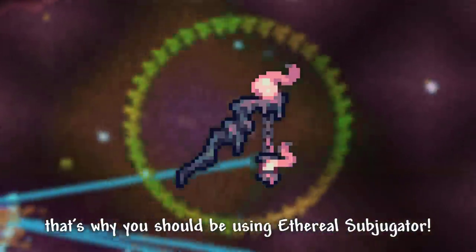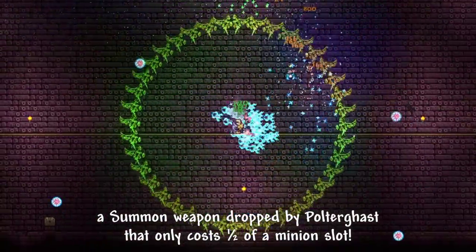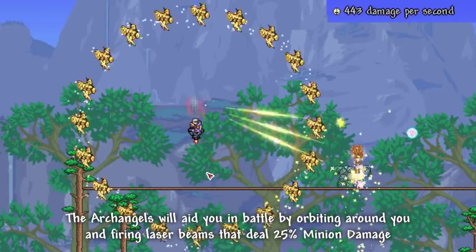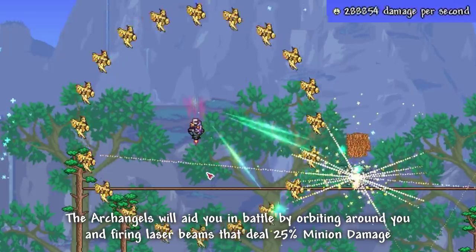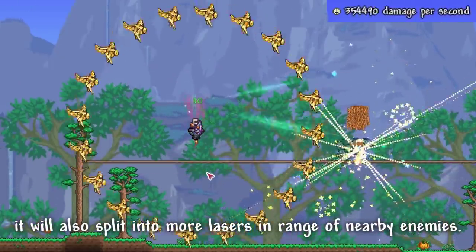That's why you should be using Aetherial Subjugator, a summon weapon dropped by Polterghast that only costs half of a minion slot. The Archangels will aid you in battle by orbiting around you and firing laser beams that deal 25% of your minions' damage. They will also split into more lasers in range of nearby enemies.